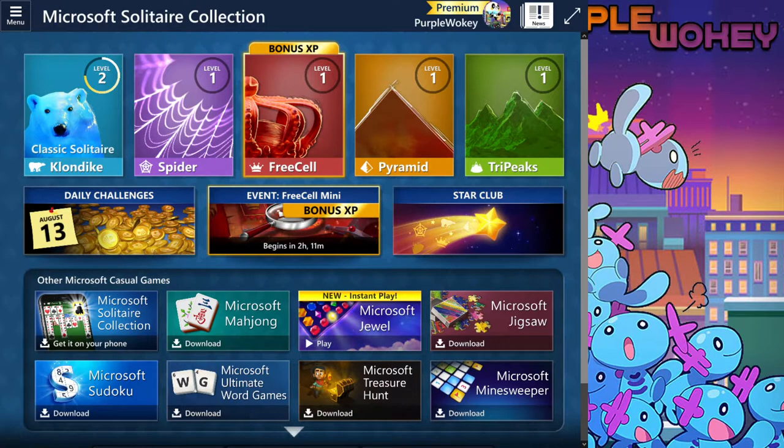Today I'm going to be playing the Microsoft Solitaire Collection — the reason why it was added to Game Pass. It comes out in three days for Xbox if you don't have it already. But if you're someone like me who has Windows, it comes with your PC.